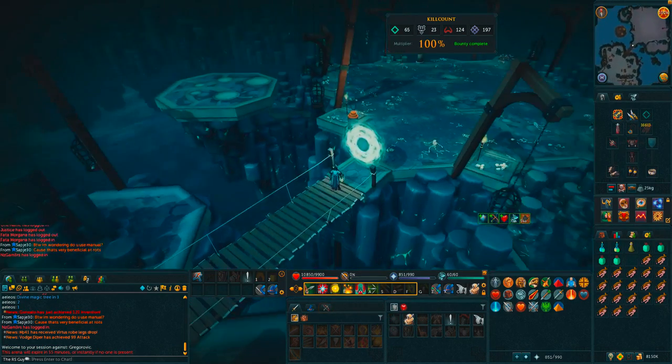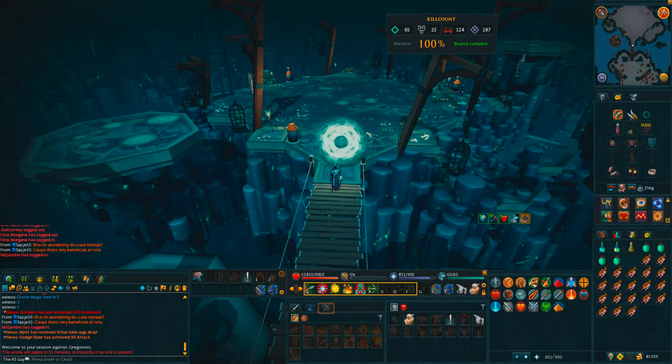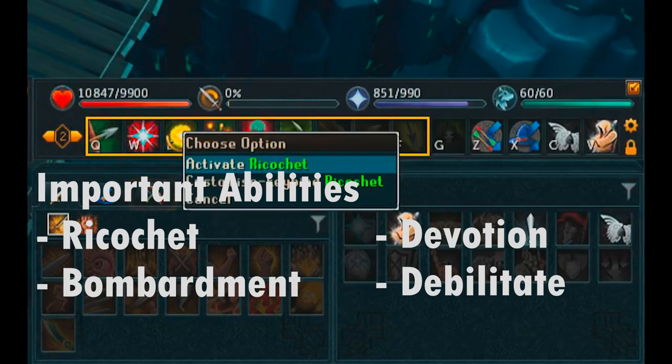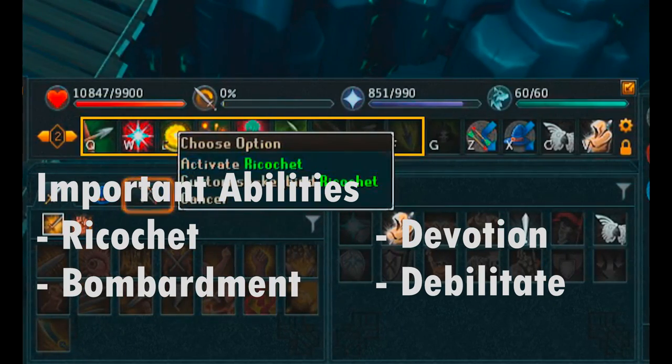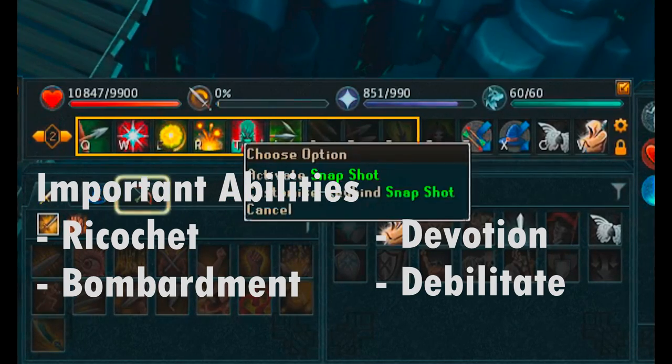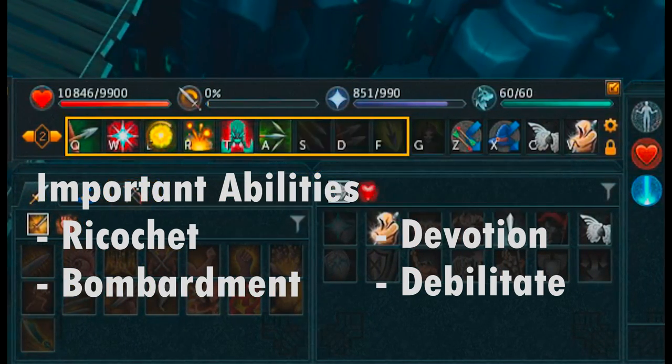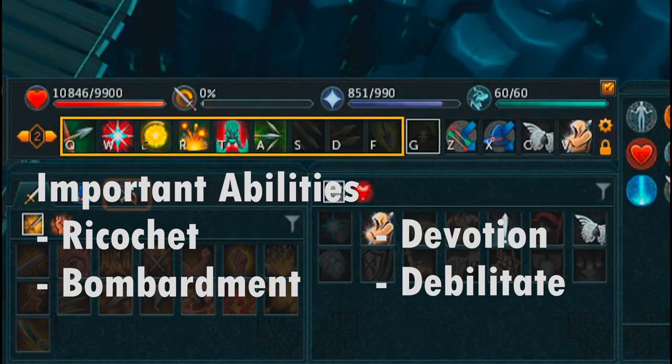Now I'm going to talk a little bit about abilities. An important ability to have is ricochet — that's a really nice one to have. Other than ricochet, just your three thresholds, and if you have Death Swiftness it'll go really well for you. It's really nice to have, but it is in no means required.